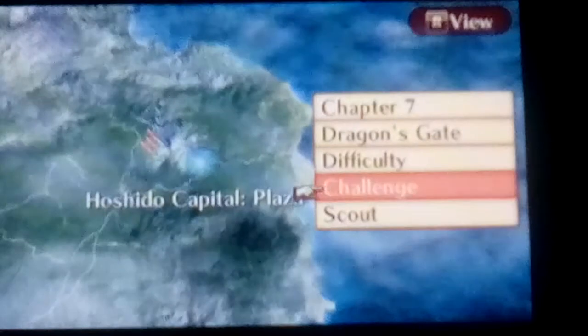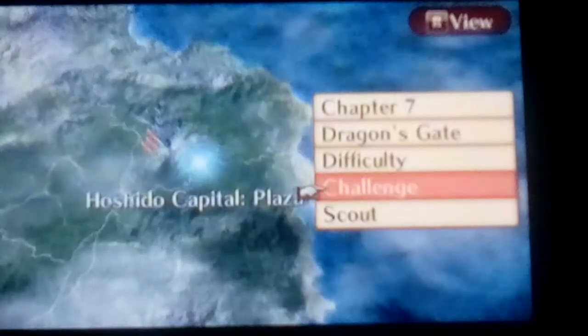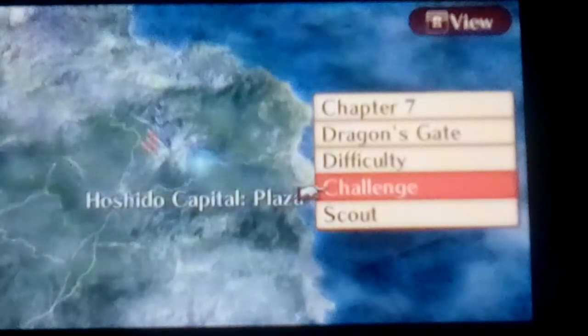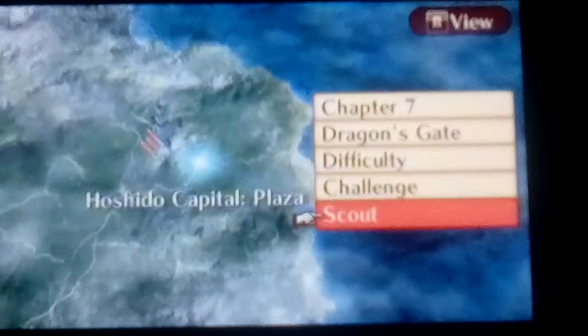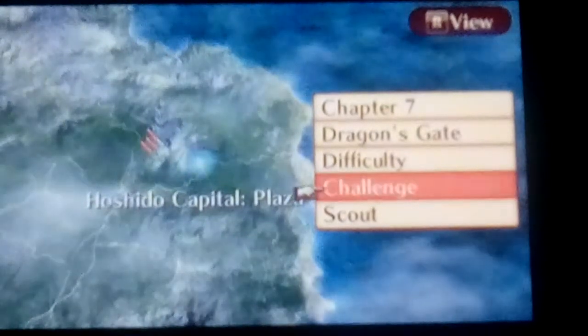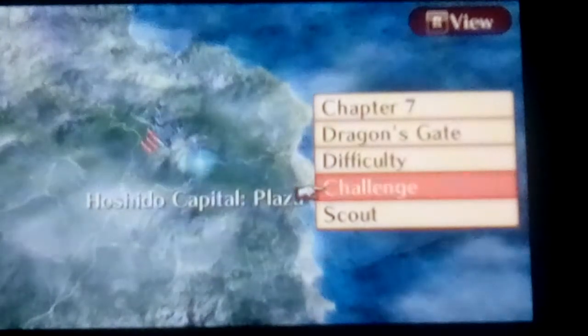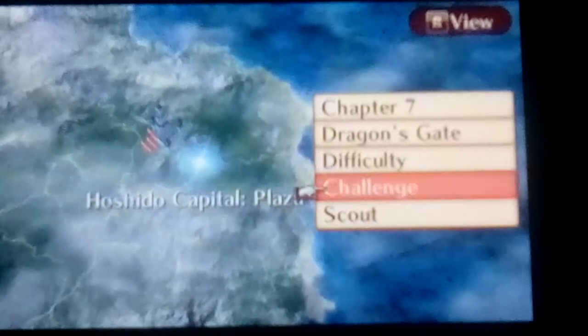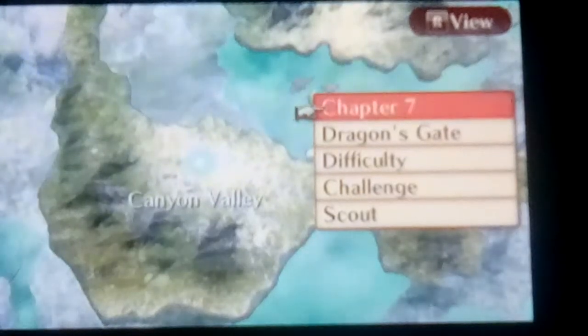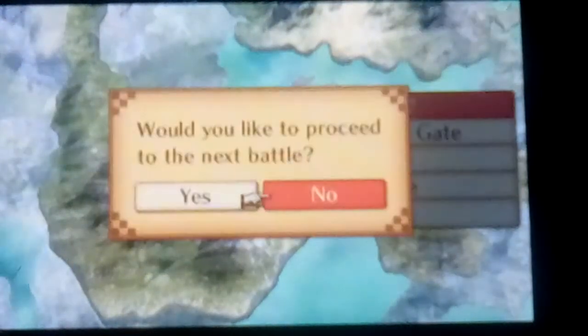Let's go. The Dragon Gate's been opened. There's a challenge right there where you can fight enemies — this is the grinding portion. Basically this is what would happen in Hoshido: you go to the challenge, you can scout and get some money, fight these foes to get experience. I use them not only to level up my people and get them stronger, but also for supports. Here's the next chapter we're going to: Chapter 7, Unspeakable World, Canyon Valley.